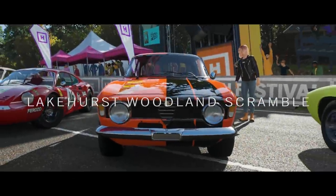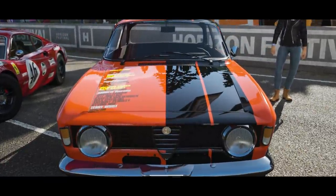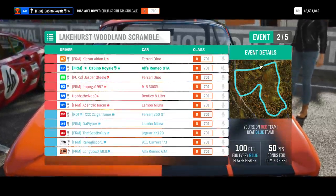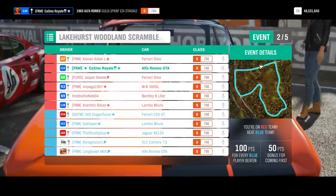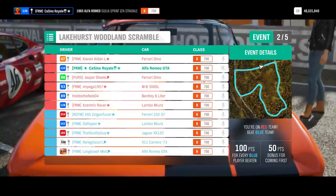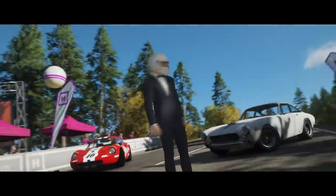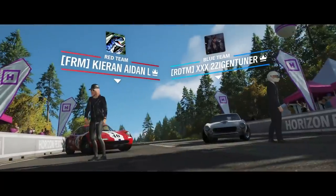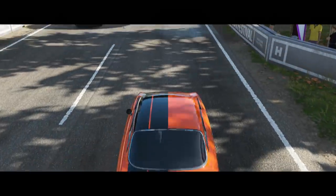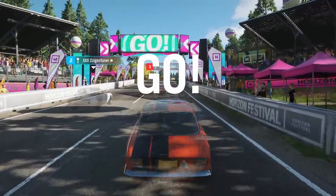The next race is the Lakehurst Woodland Scramble — half dirt, half tarmac. The tarmac sections are just straights, and the dirt section is a bit sketchy. I'm going to probably lead into turn one. The Dino doesn't launch great, and the other Ferrari isn't great either. I have a very good launch, but the Miura is faster — of course that Lamborghini will have more power than me. It has 300 horsepower; I think it is heavier, but it does have a lot of power, which is good for the hills.